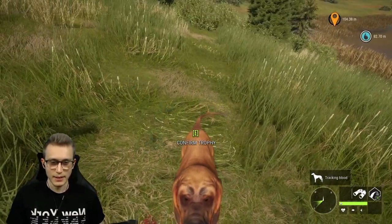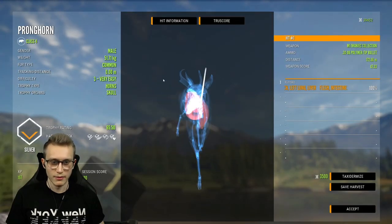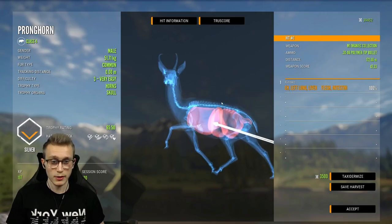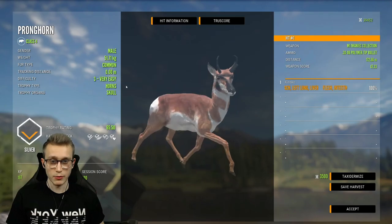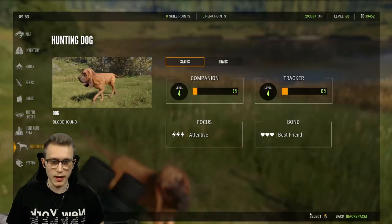That's what he likes. Let's look at what crazy shot we got on this guy. We got an intestine, stomach, liver, and left lung hit — did not expect that we could actually hit that, but it looks like it. Got some good cash. And now what level? So level 4 on each of them.